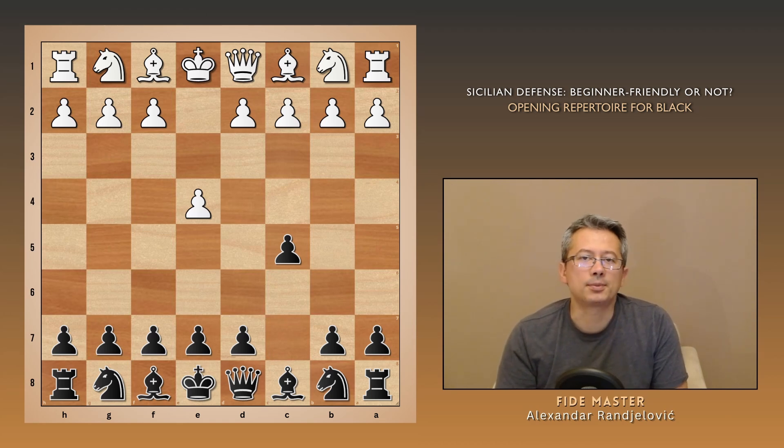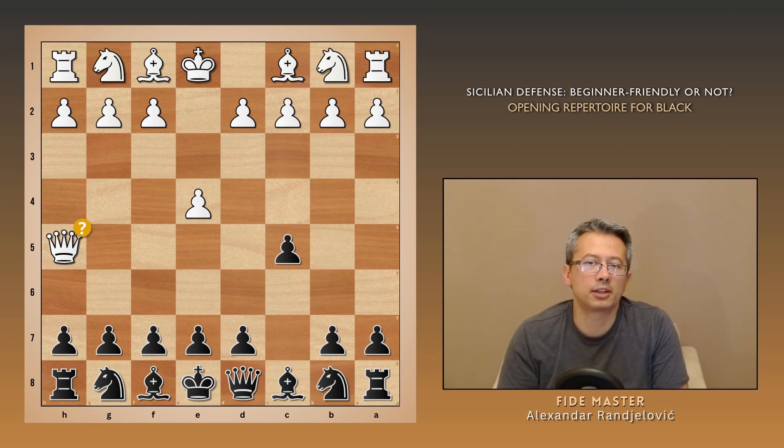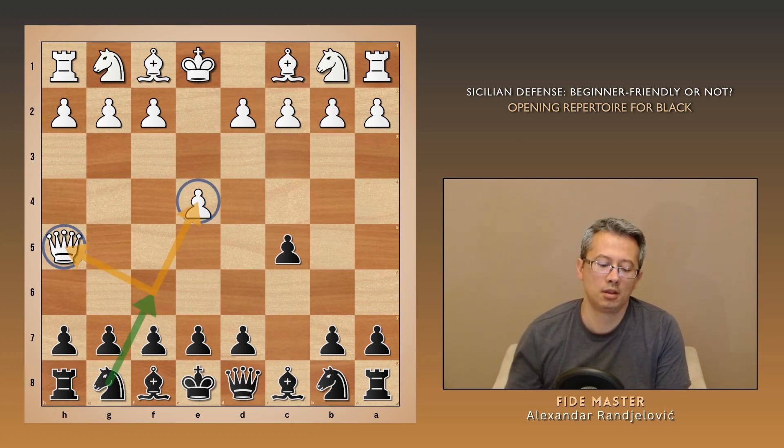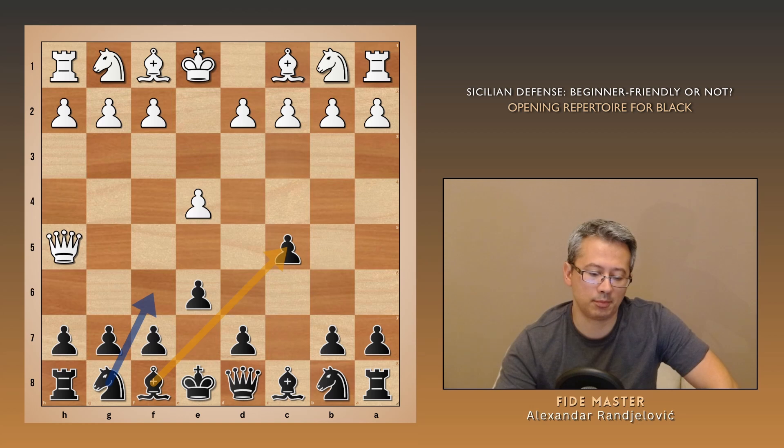Sitting in 7th place, we can see a ridiculous move like Qh5. White is asking to lose some tempi, and black should make them happy with a move like Nf6, or defend the pawn on c5 first. Either way, white's queen on h5 is just a silly piece.